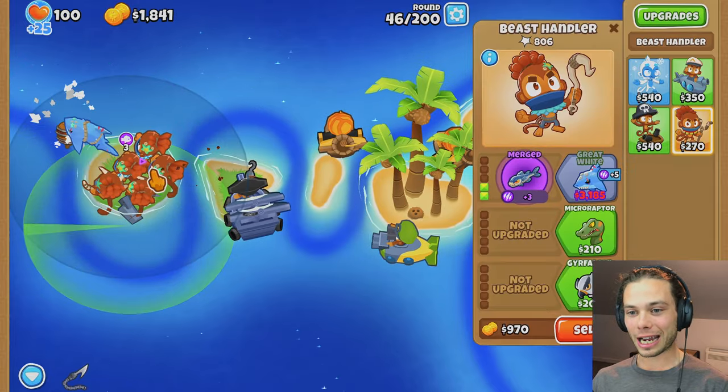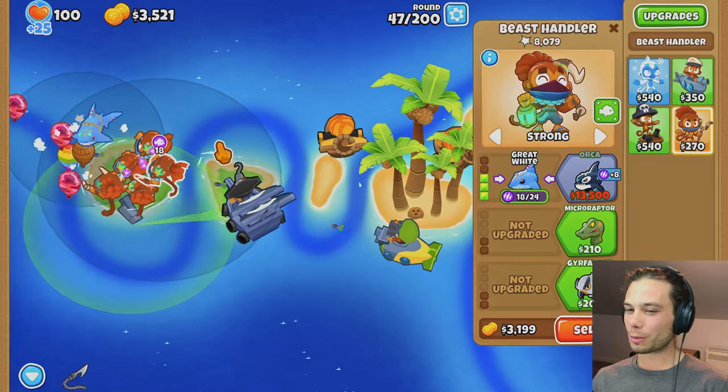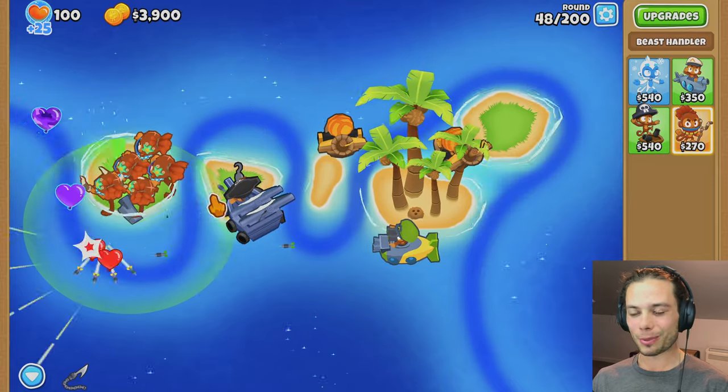Great White can rip everything out of the sky. I might even just put it on strong. An Orca would be lovely as it's just so, so powerful. But then who else do I need?